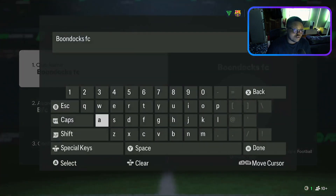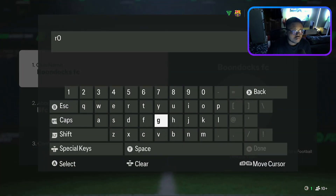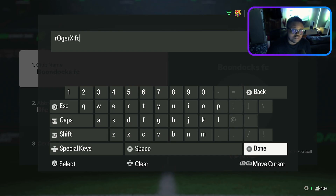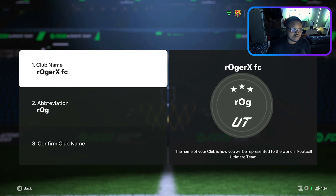You click on settings and you go to rename club. In this video I'm going to rename my club to Regis FC. Now make sure to go to done — if you don't click done, you're not going to save it. So make sure to click done and save it.